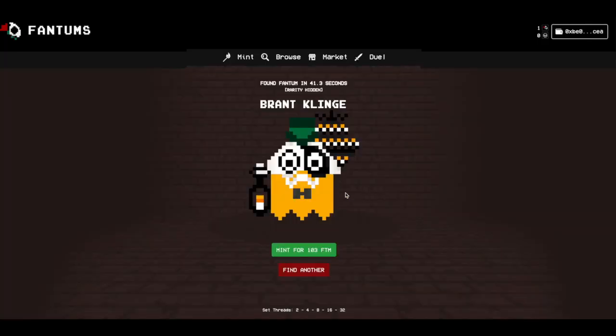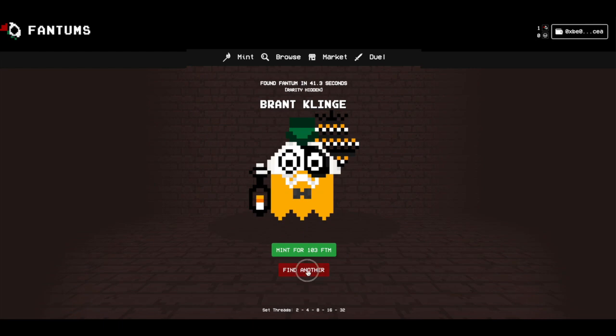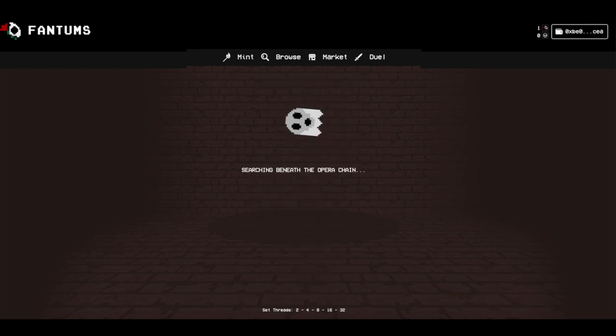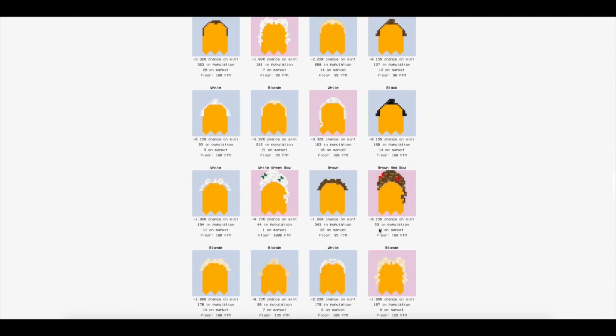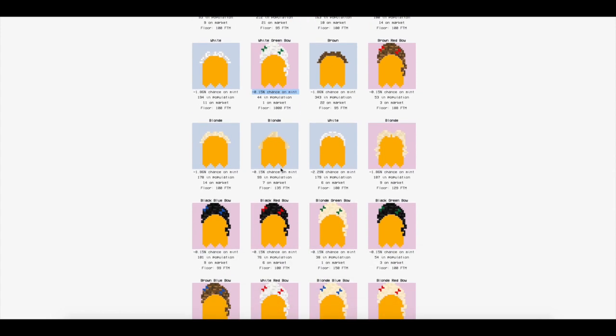Let's see what we get while we're talking — find another. It actually finds them pretty quickly but it takes a few seconds. This one with green bows is pretty popular. This guy's cool — blonde hair, looks like Napoleon Dynamite.